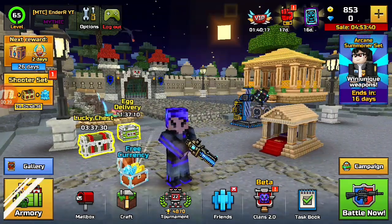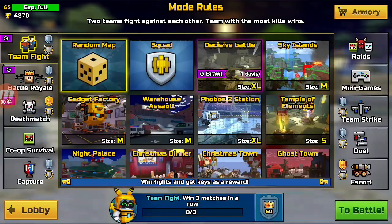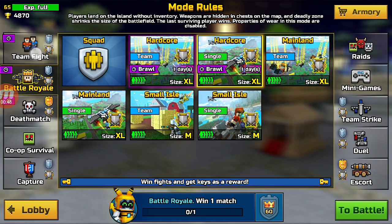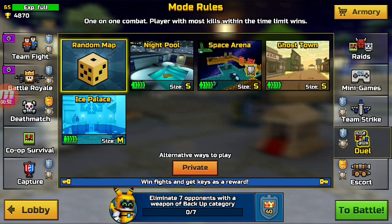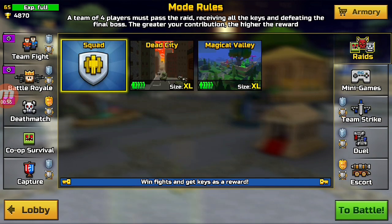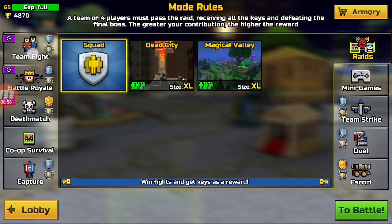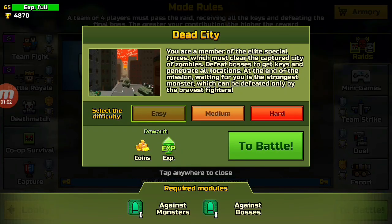I am here today to help you guys know how to get keys, because everyone wants them for the new guns and everything. So let's get started. First up, you really have to grind. You have to go into the best game mode that you're really good at. I would really recommend raids because it gives you the most, but duels will be a bit easier if you're good at it.